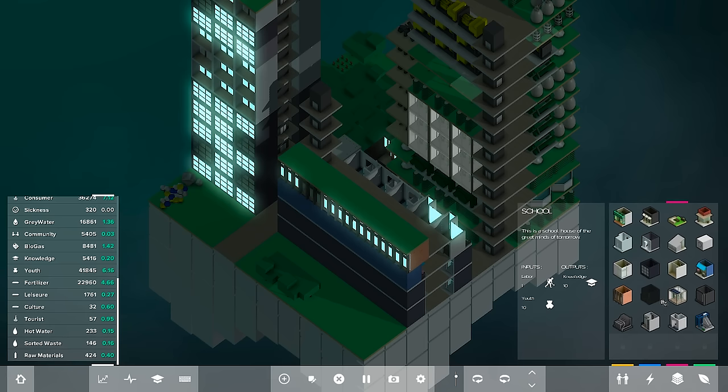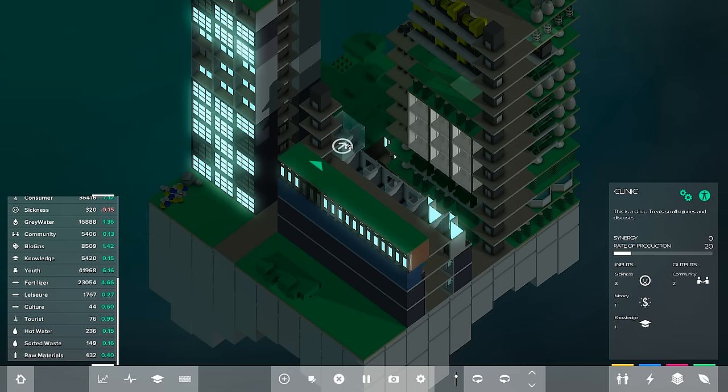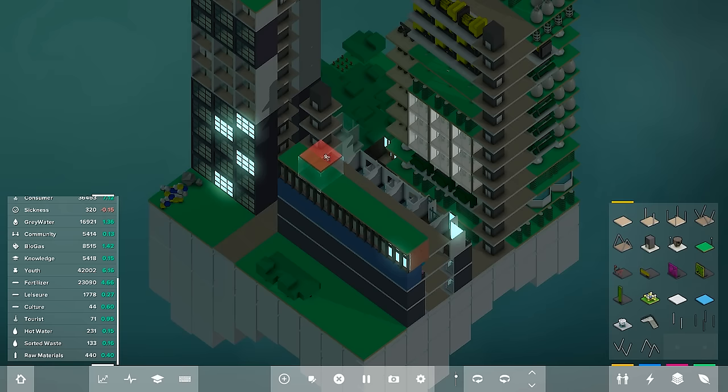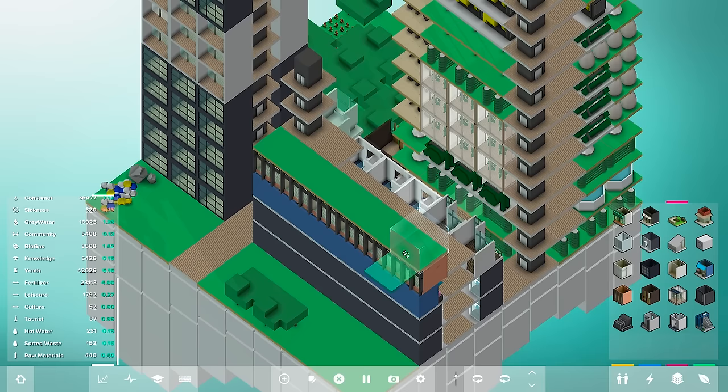That's what I want to work on — getting our office complex and business area set up. We're doing well with schools. Let's see what other things we can add. I assume we may be producing a bit of sickness within our world, so on our second floor I want to start adding a clinic, because with some of the biological things we have in here, we might be causing a little sickness. We'll see.